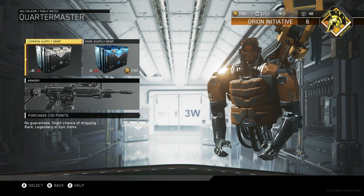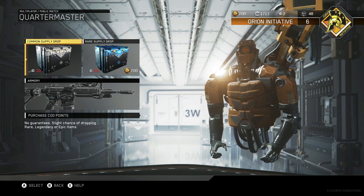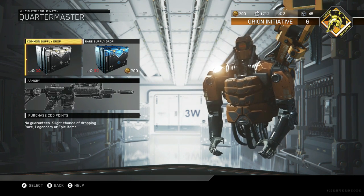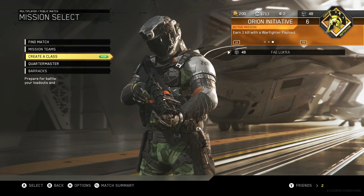The sixth way is duplicate items earned in Supply Drops are automatically burned into Salvage. So if you get two of the same things in a Supply Drop or a Rare Supply Drop, they just get converted into Salvage. Those are the six ways you guys can get Salvage.